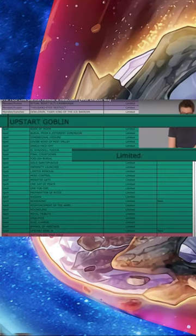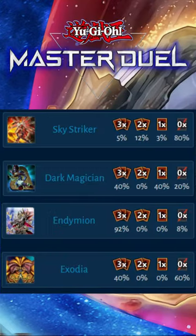Eventually, Upstart Goblin would be limited in the game and would fall out of favor in the meta. Even in Master Duel, where the card is at 3, Upstart Goblin barely sees play.